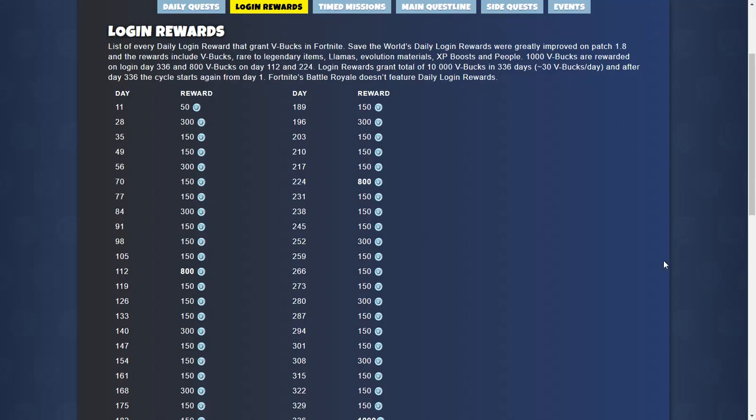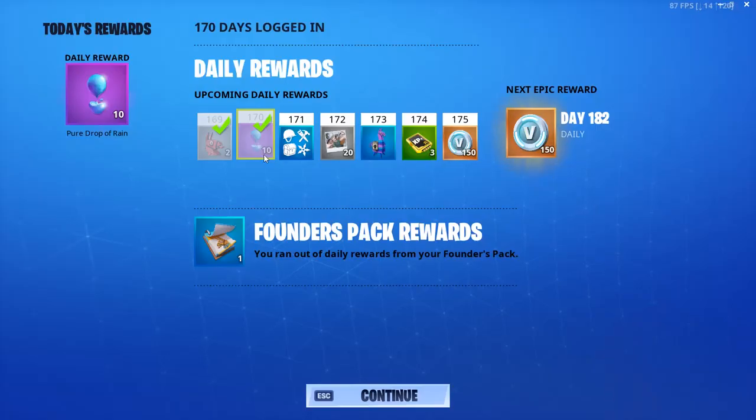You can also get other stuff, as you saw in there. I got too many loot llamas, drops of rain, construction materials, people, llamas, XP boosts — you can get all sorts of really cool stuff from these for Save the World. And even V-Bucks for Battle Royale.